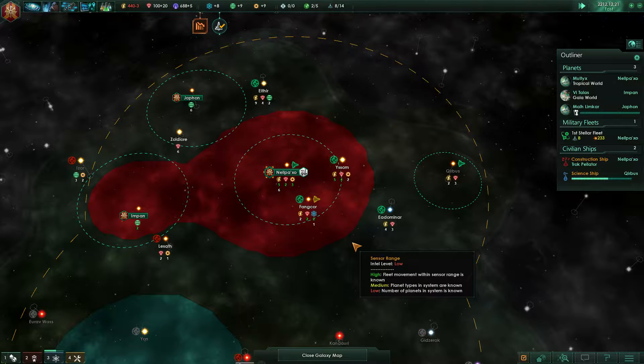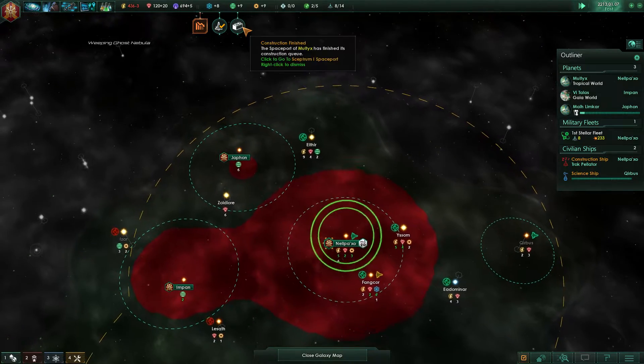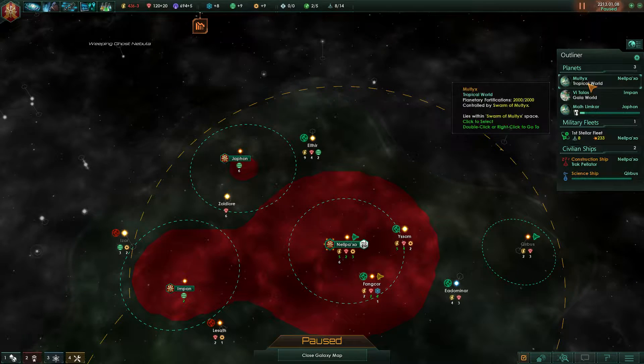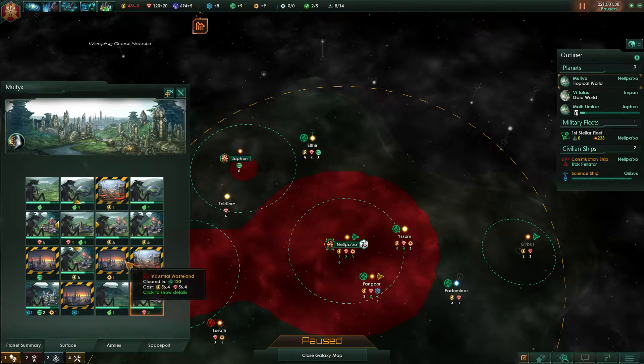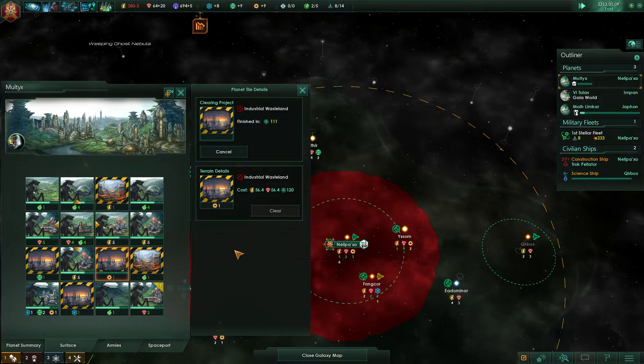Construction complete. So we finished construction — our construction queue in the spaceport. I think we should probably start clearing some of these tiles. How are we doing with food on this planet? Fine. So let's clear this one and get some more signs.